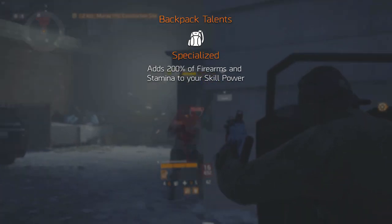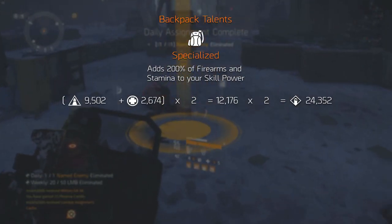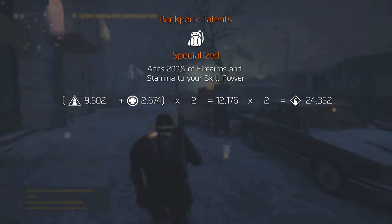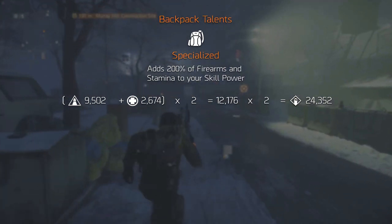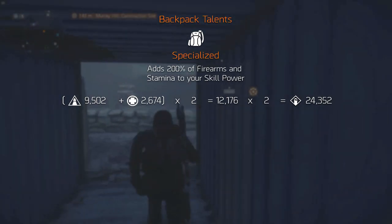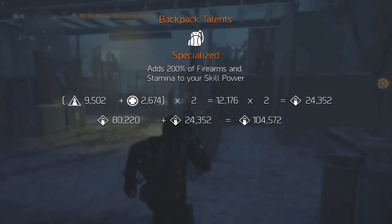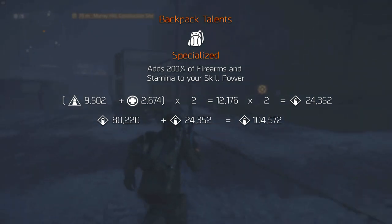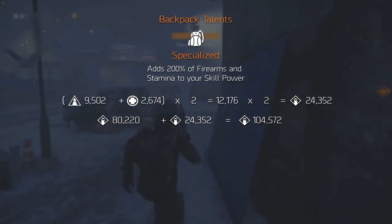Let's demonstrate how Specialized works to show you why it's not worth it. In an ideal build you would have the maximum amount of firearms to benefit the most from Specialized, which is 9,502, and the minimum toughness, which is 2,674. When adding these together you get 12,175 and then multiply this by 2 since it's a 200% increase, giving you an increase of 24,352 skill power. Adding this to the base skill power of 8,220, you end up with about 105,000 skill power. This isn't a lot, but then again you haven't built into it at all, and this is an ideal build — so this is the most effective it gets. Keep in mind the more electronics you've built, the less effective this talent gets since it only scales on firearms and toughness.